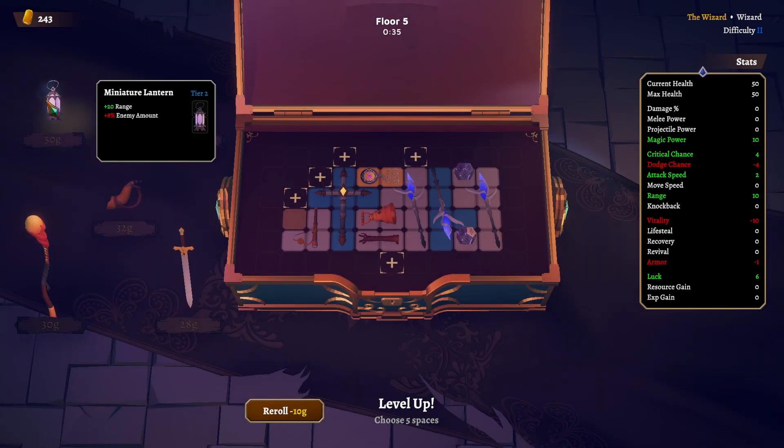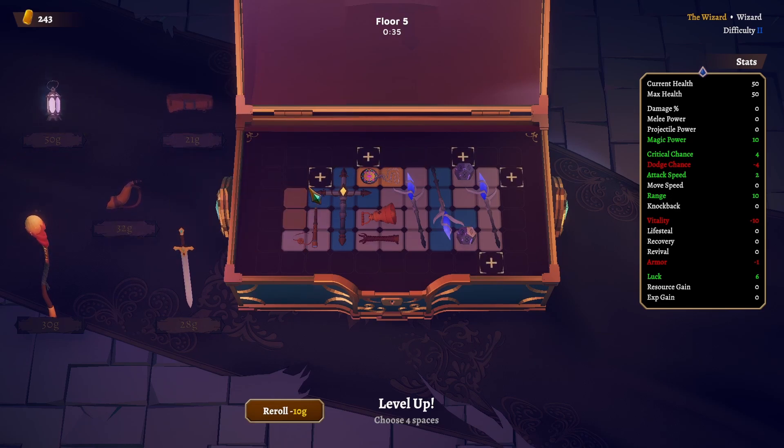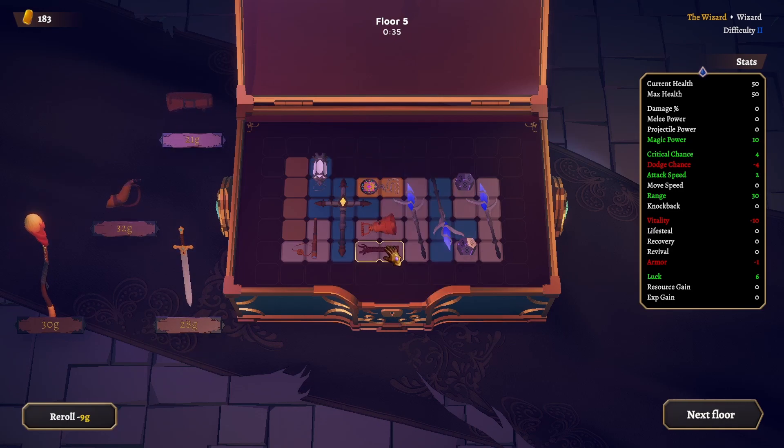This is enemy amount and range. More barrels over here — so we want this. I'm going to try and re-roll. That's what I want. We'll grab you. More enemies? That's fine. We want something for attack speed now though.